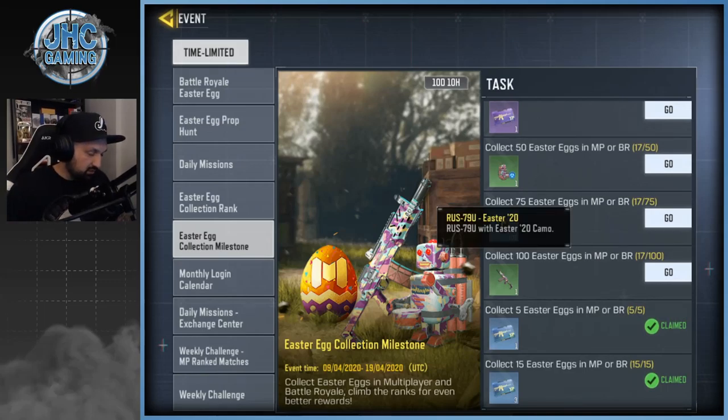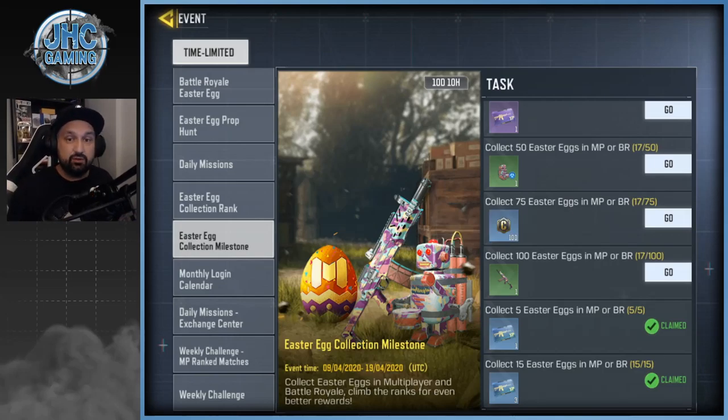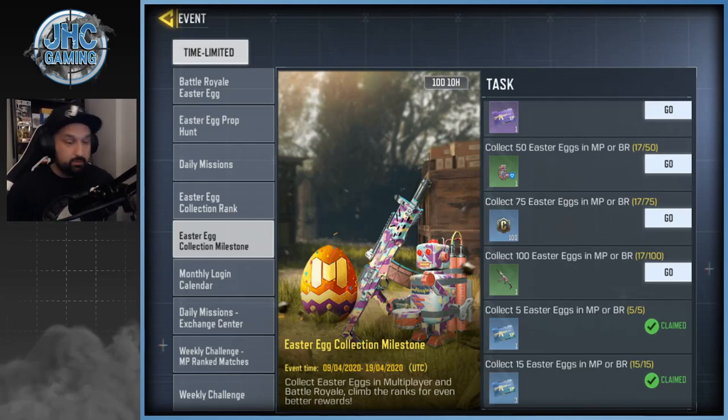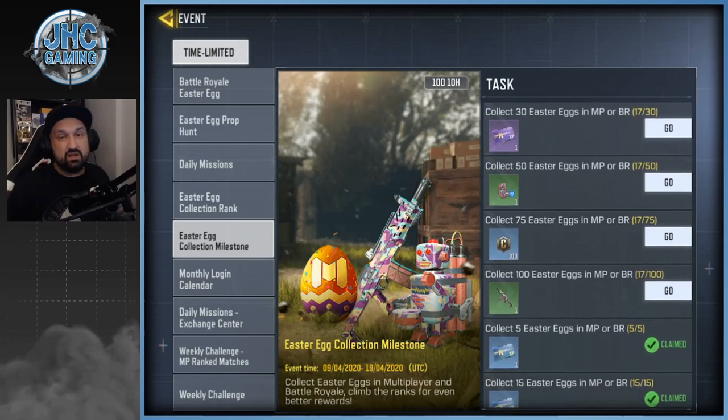The top milestone reward is a green weapon — a non-common camo. The RUS-79U is one of the top SMGs in the game, and it's a very good weapon. The camo is cool, but it's non-common with no perks, so it's not a big deal if you miss these rewards — you'll get them anyway just by playing.